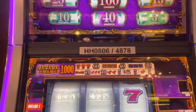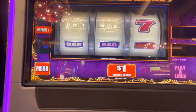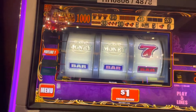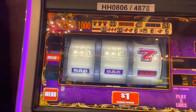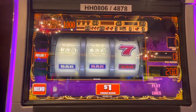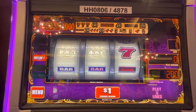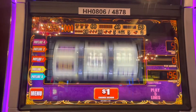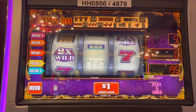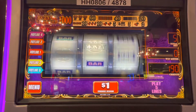Same Easy Money machine, different number — four-seven-eight on the last four digits for this one. Card in — always get those points. Remember on this game, those two-X symbols do like to come out often.